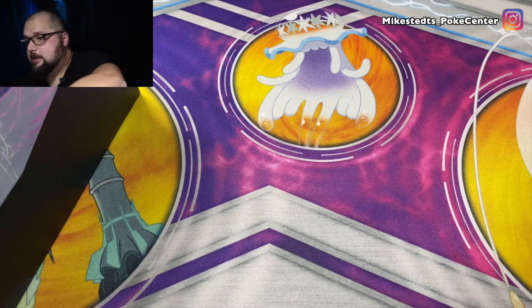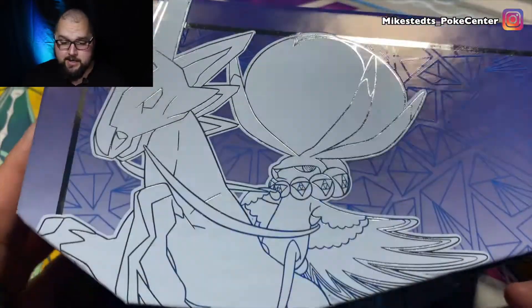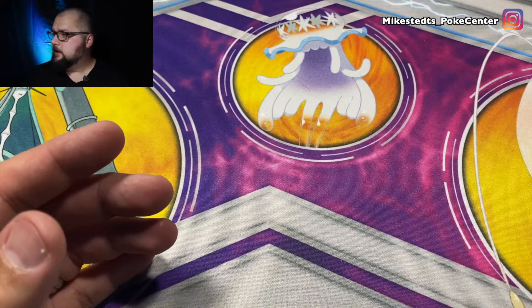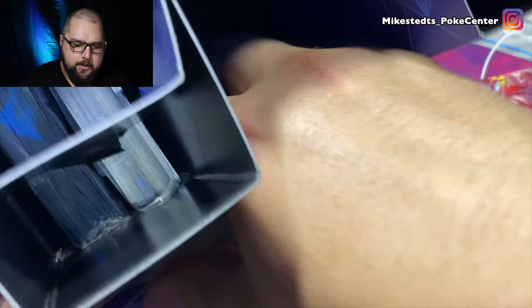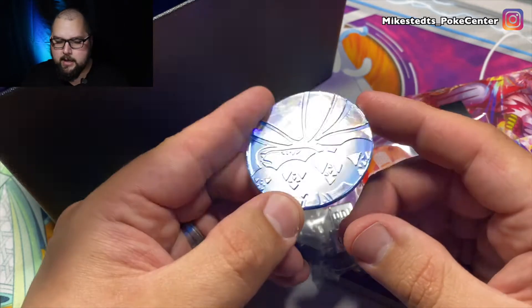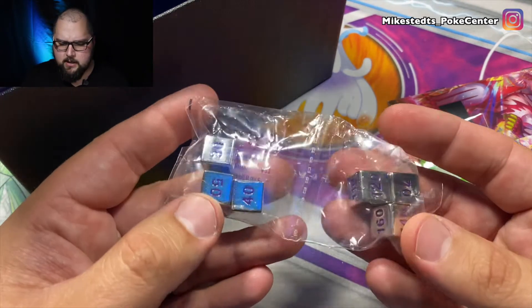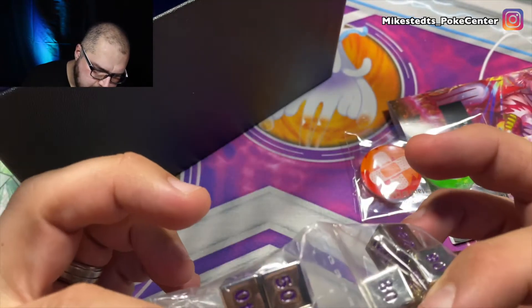I'm going to show you the top of this — it looks really fresh and good. I'll show you the coins because look at this — the coins are all different. Compared to the last one, I think that one was purple. But this is a cool coin, not bad, I'll take it. And the dice — this one has purple inside, which is interesting.